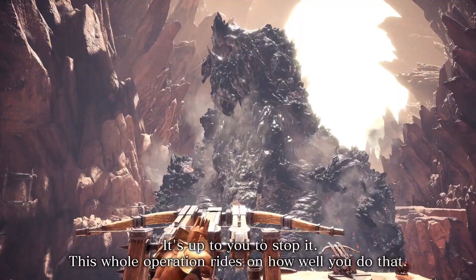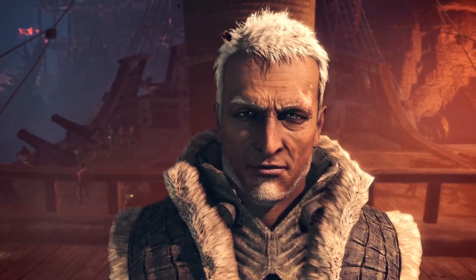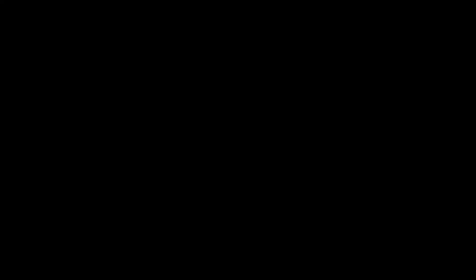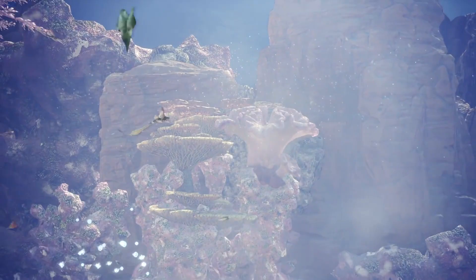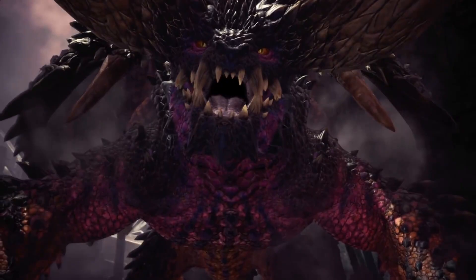Could you tell us a bit about the inspiration for the game's ecosystems and environments? We take inspiration from a variety of real-world creatures and environments to create Monster Hunter. For the monsters in particular, we want to look at real-world animals as a comparison for things like skeletal structure and bones. These are fantastical creatures, but we want them to feel believable, as if they could really be real animals — so we make sure each one has a design and skeleton that makes sense for the world it lives in.